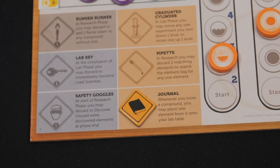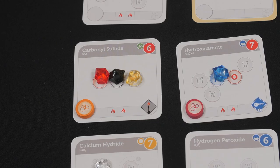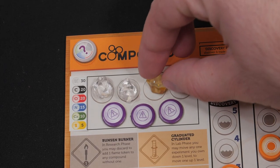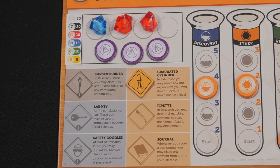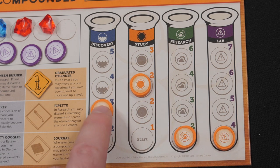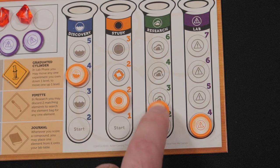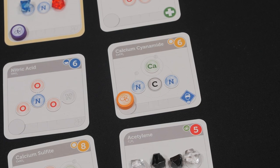The journal is acquired when a scientist improves their study experiment. With the journal, once during the lab phase whenever that scientist scores a completed compound, they may place one element from the completed compound back to their element storage space. The graduated cylinder: during the lab phase, the scientist that owns the graduated cylinder may move any one experiment down one level to move a different experiment up one level. This can only be done once per round.